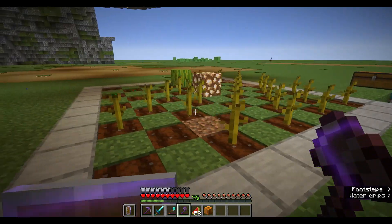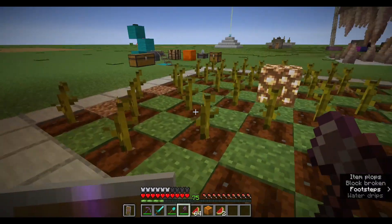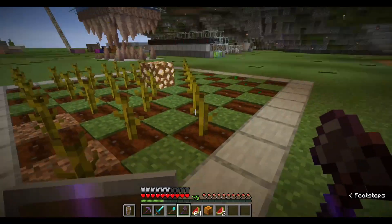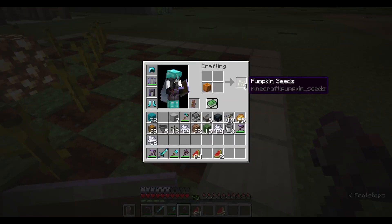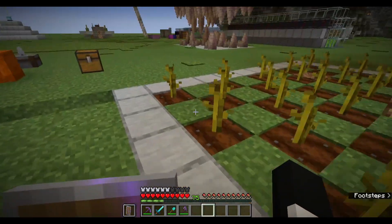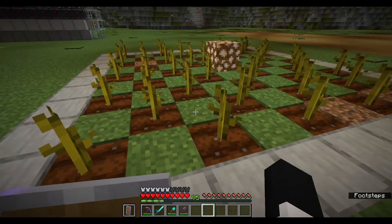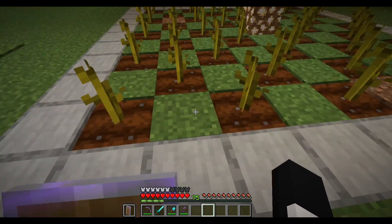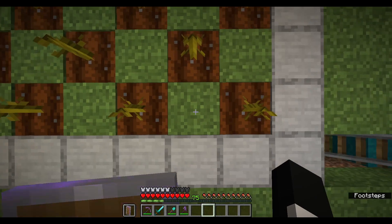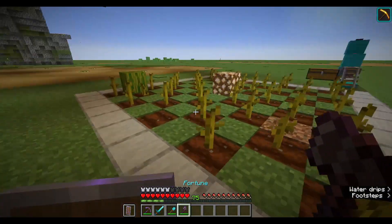We have pumpkins and melons planted in alternating rows: pumpkin, melon, pumpkin, melon, pumpkin, melon. We're going to get pistons and observers. The observers are going to go over the crop stems, basically watching. Whenever the plant grows, the stem bends down, so the observer is going to notice that state change. The pistons will all push down and break all of the pumpkins and melons, and our hopper minecart will pick it up. This is what I mean by the stem bends — the observer notices and records that state change.